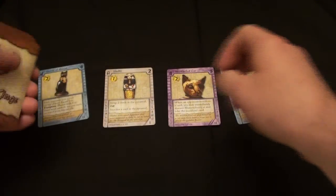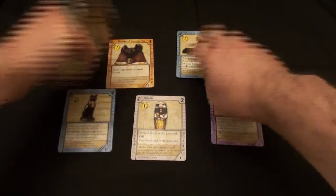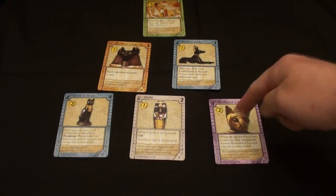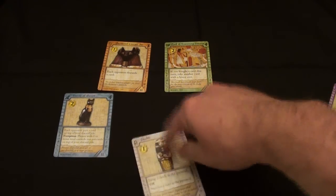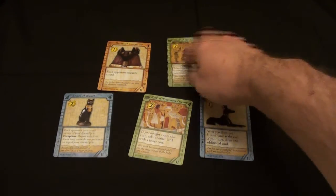Many deck builder games will have a set of cards that are bought throughout the game on each player's turn, and they're usually laid out in a row or sometimes a larger array. This game is slightly different. Instead of having five cards in a row or some array like that, there will be a pyramid of cards, keeping in with the theme. The cards you can buy are only the cards on the bottom row, and as you purchase a card, cards from farther up in the pyramid slide down. You can buy multiple cards in your turn, and at the end of the turn you repopulate the pyramid with more cards from the stock, then play goes to the next turn.